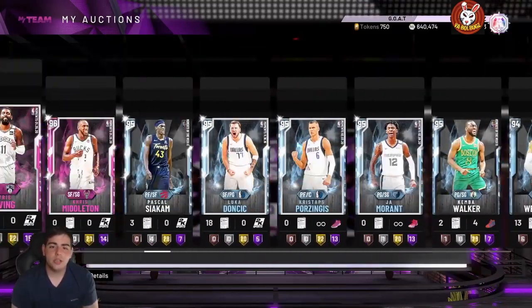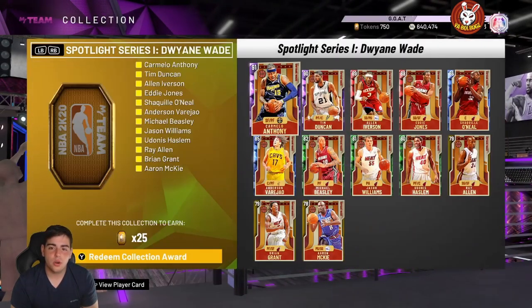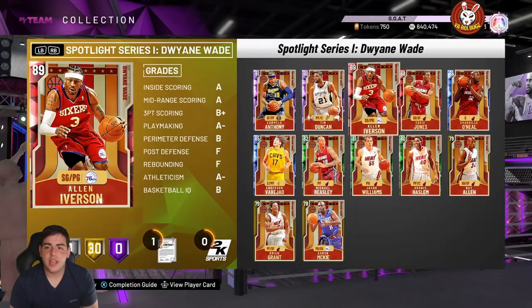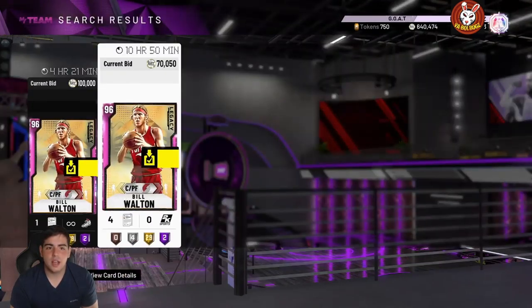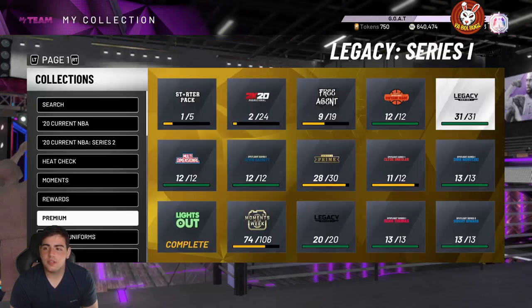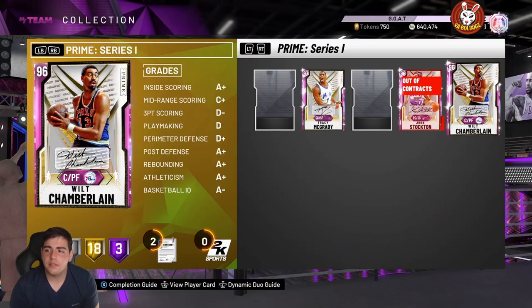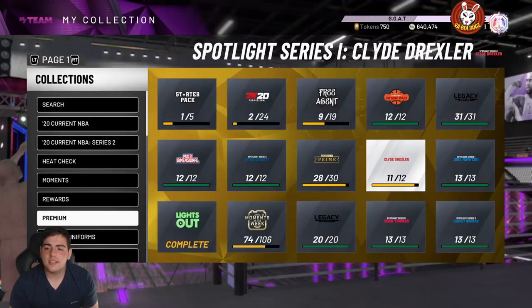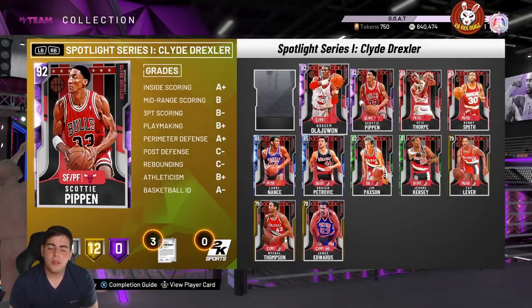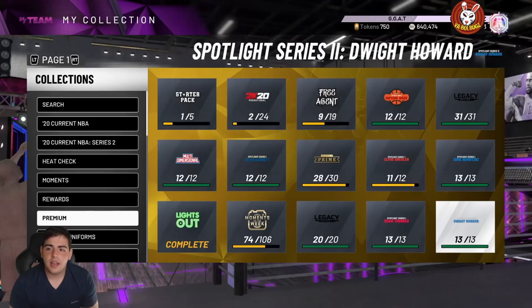We're going to show you how much MT it really costs if you didn't do any of those extra cards. This set goes for around 50K, and this set here is a lot — like 300K to 350K. Going over all of it, I honestly think it costs at least 10 million MT. I don't think it's anything under 10 million MT for AD.